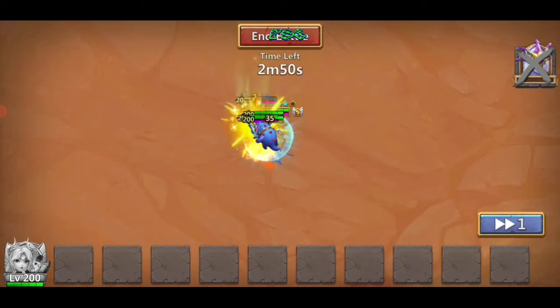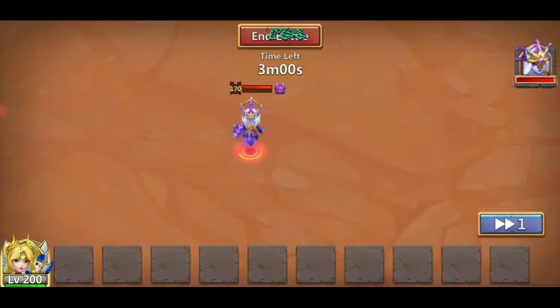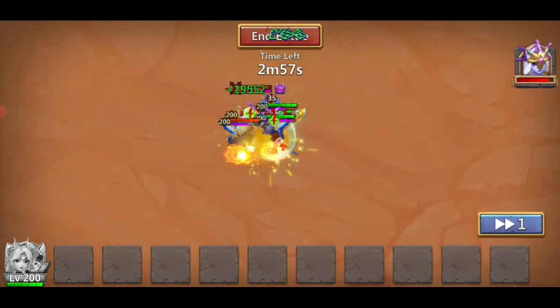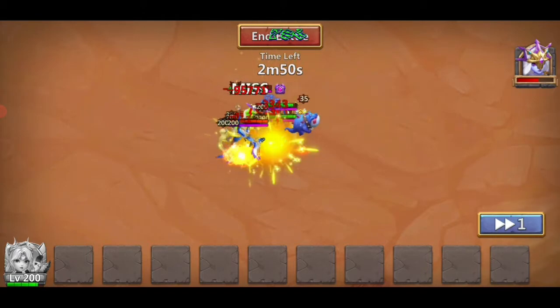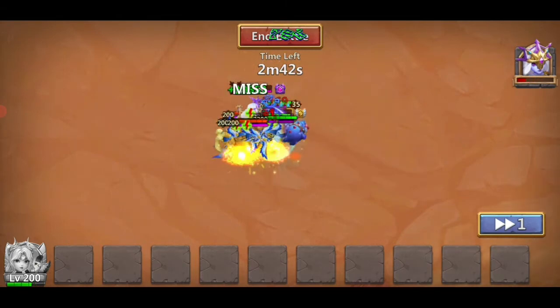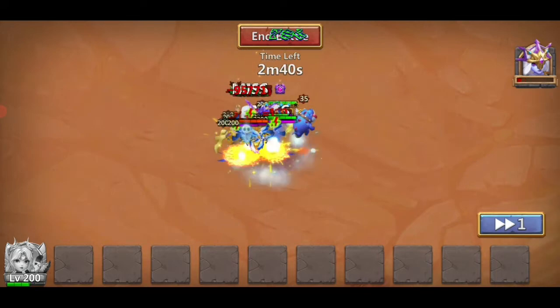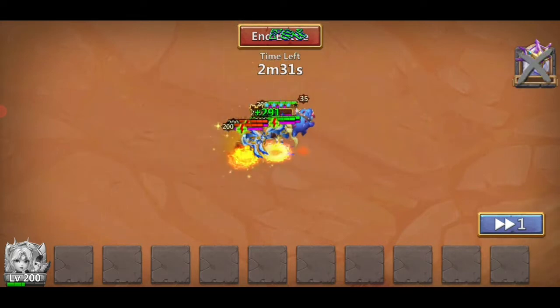It seems Cold Conjuress dies before the doppelganger. She's dead — you just see the doppelganger left there.